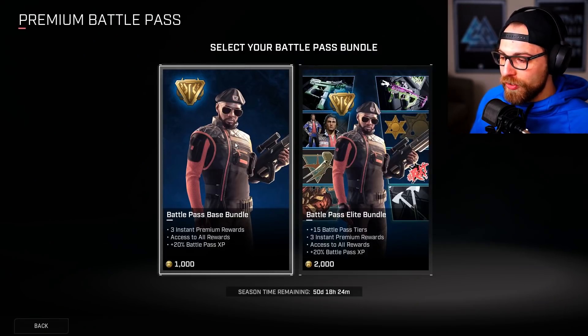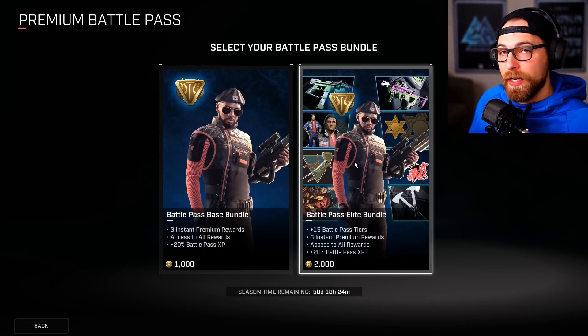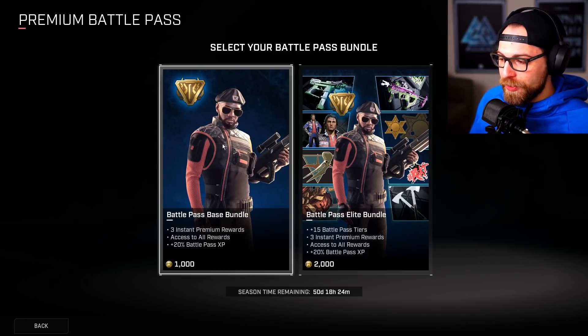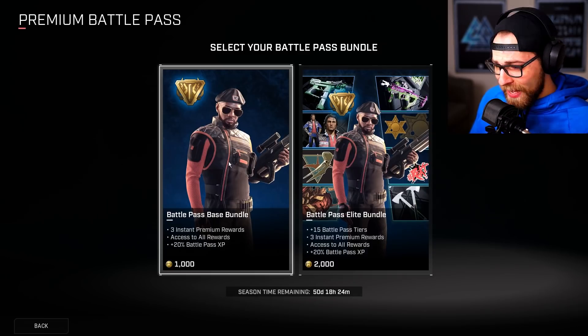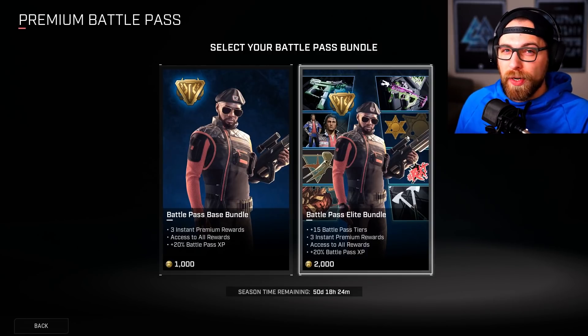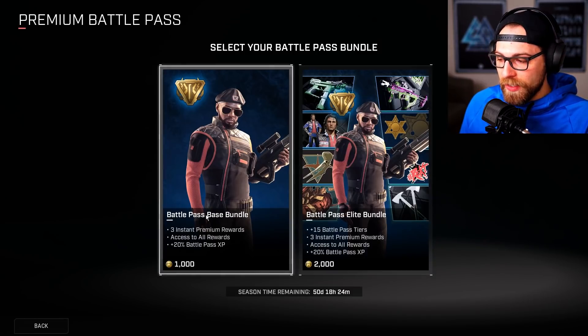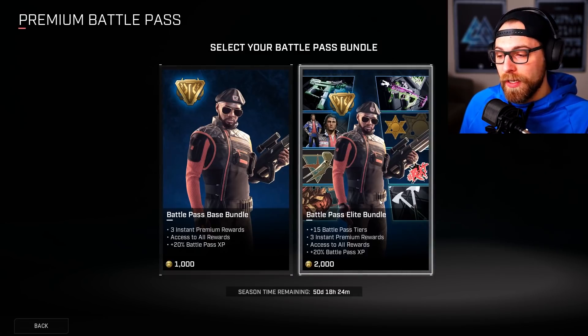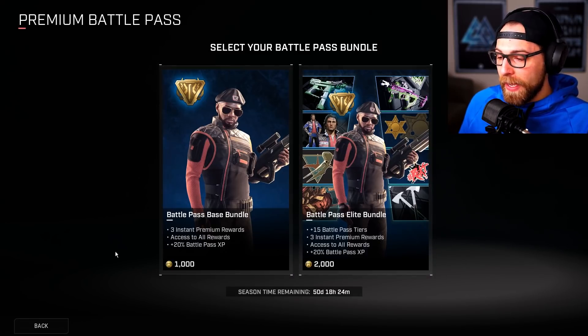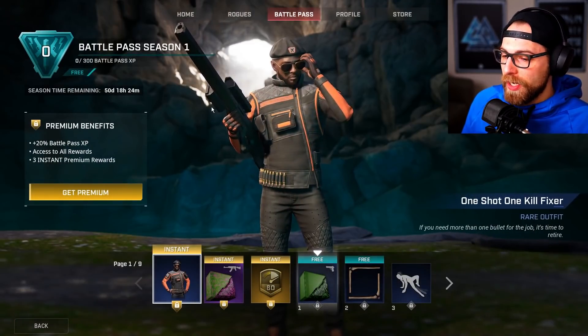Premium is going to cost you 1,000 Rogue Bucks, and the Elite Pass bundle is 2,000 Rogue Bucks. With the 1,000 option you get the three premium rewards, access to all rewards, and 20 battle pass XP. The Elite bundle at around $20 USD gets you plus 15 battle pass tiers — that's the only difference. Let's look at what those first 15 tiers unlock, starting with the One Shot One Kill Fixer.